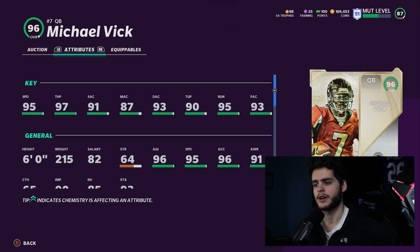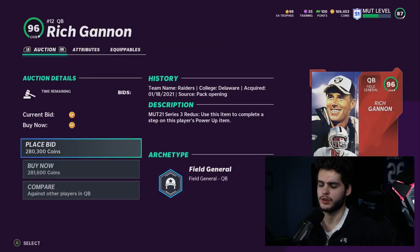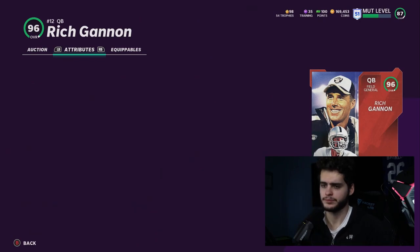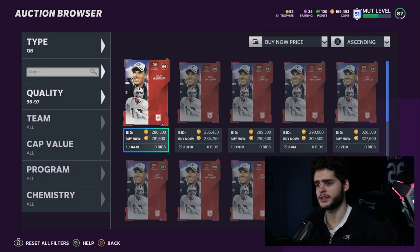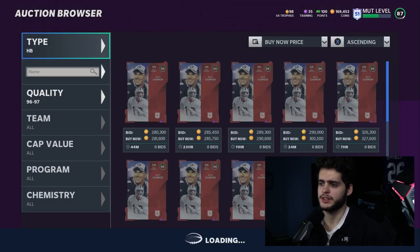I personally love Michael Vick as my go-to option, but if you're more of a pocket passer who wants to focus on certain abilities, Rich Gannon could be your guy as well — he's got decent enough speed to still be used.